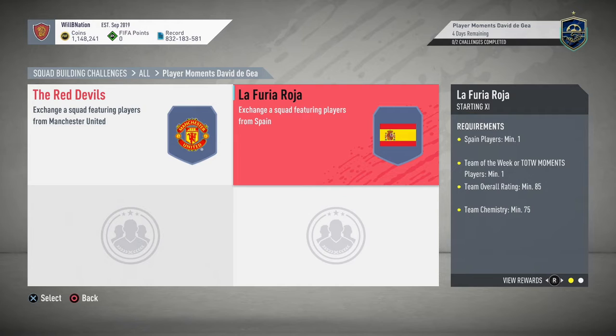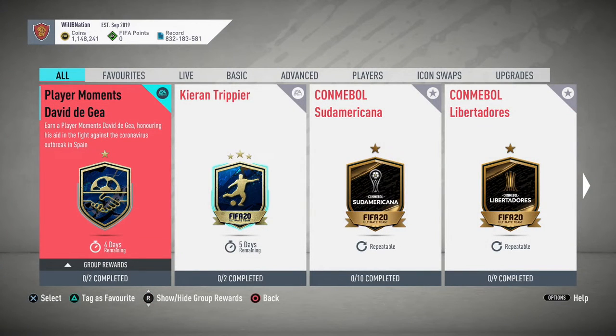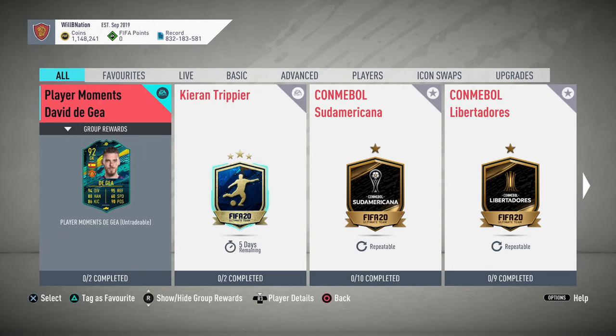The community Team of the Season goalkeepers are out right now and are really good value. I'm pretty sure you can get a 93-rated Oblak for about 80k right now. Why would anyone pay 130k for this De Gea when you can go out and buy a 93-rated Oblak for 80k? The whole premise is great but the execution is poor. The only way I'd recommend completing this SBC is if you can do it for a lot less than 130k, or if you didn't do the Footmas SBC.